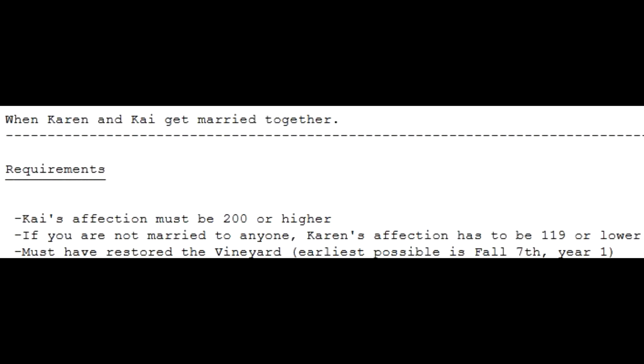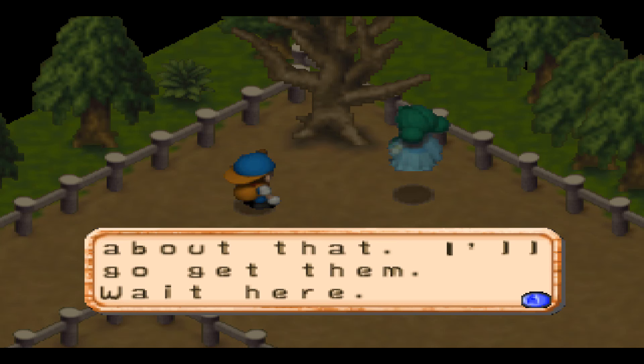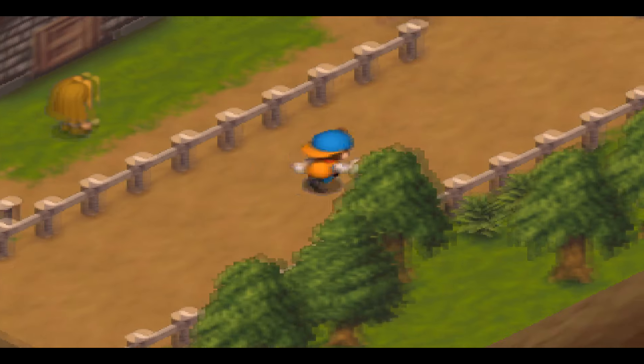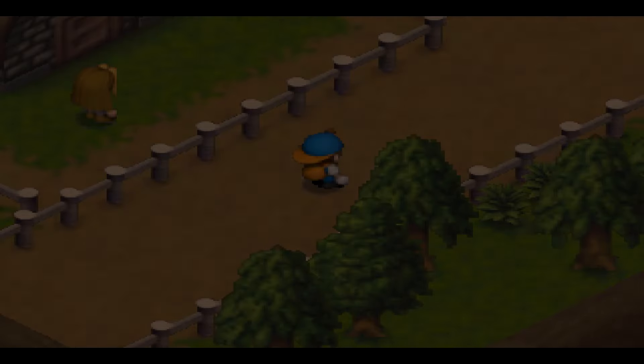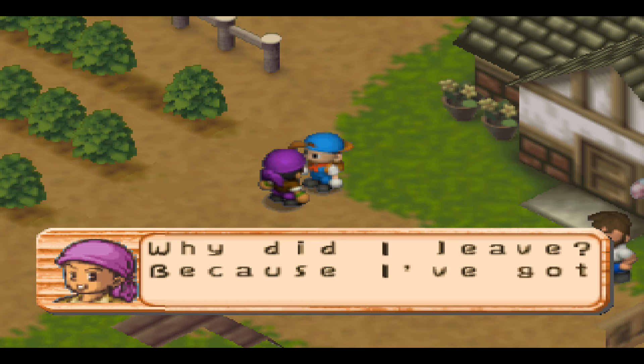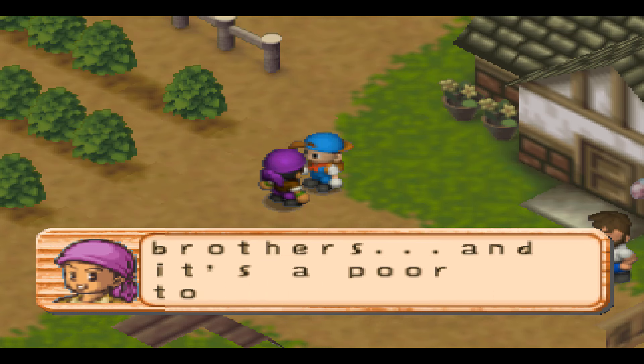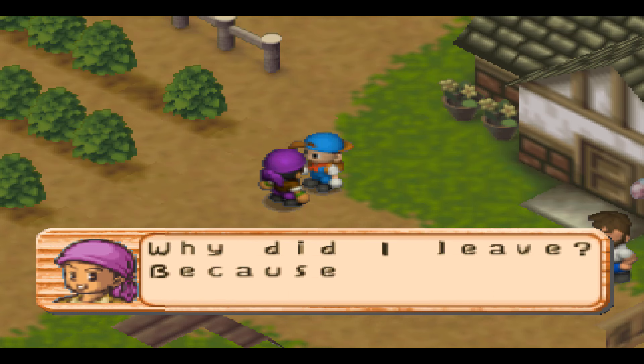I had to start a new game to get Kai married because it somehow requires the vineyard's big tree to be revived. And you can only get the bartender to give you the wine for that in the first year. I somehow saw none of Kai's rival events even though I went to the vineyard every day. I do love that Kai develops on his backstory — he says he has a lot of brothers. I think I like him a bit more than the Friends of Mineral Town version.